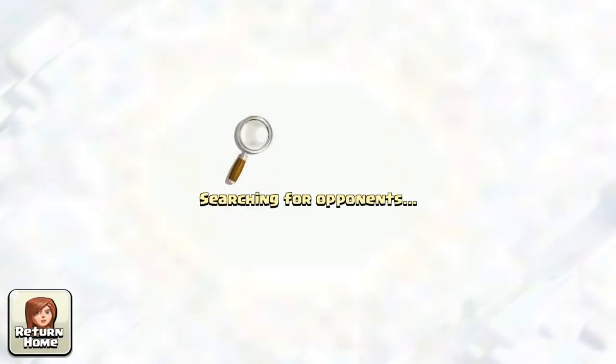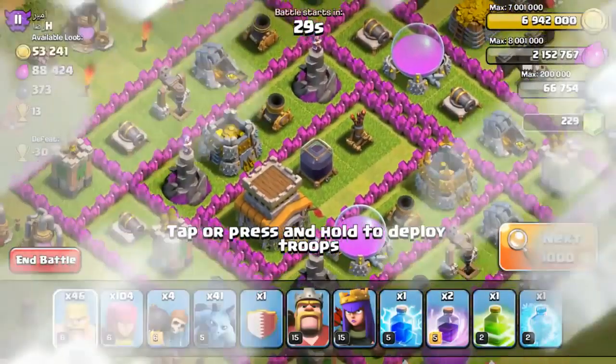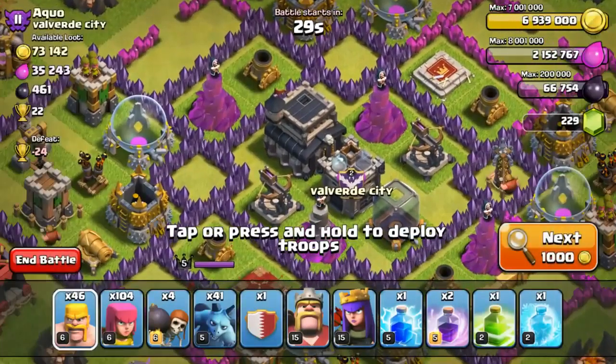I did skip some high loot bases when I wasn't used to searching this fast. This one is 66,000 gold — I know it's going fast and you might not be able to see it, but you can replay the video. This one is 53,000 and town hall 8, but the town hall isn't outside. Now it's 180,000 — town hall 10 — but the town hall is inside, so I won't go for that. There's 2,100 DE, but the DE storage was inside, so I didn't go for it.